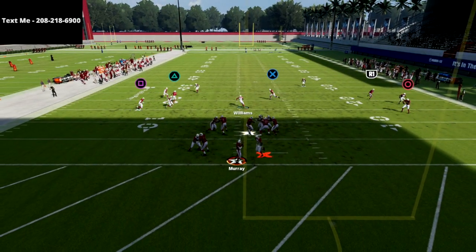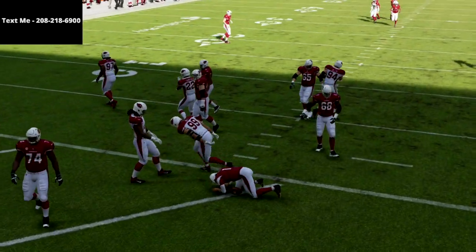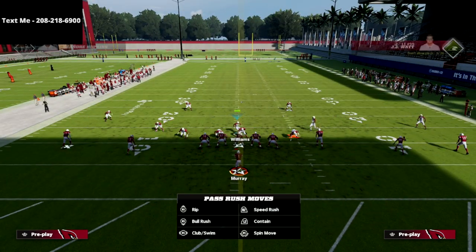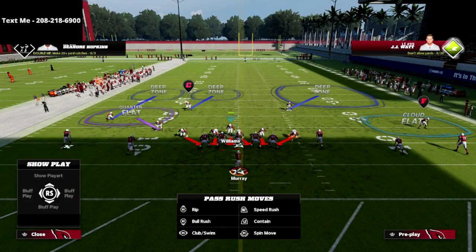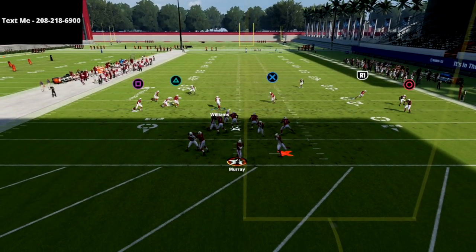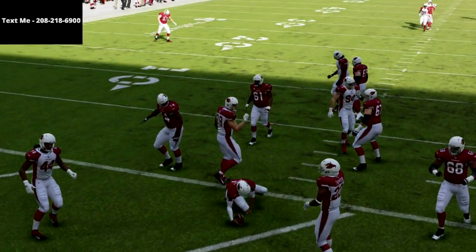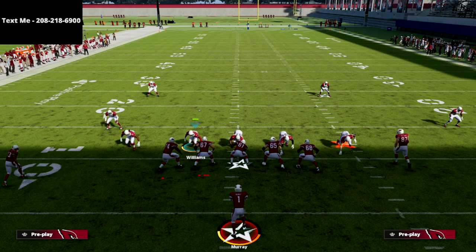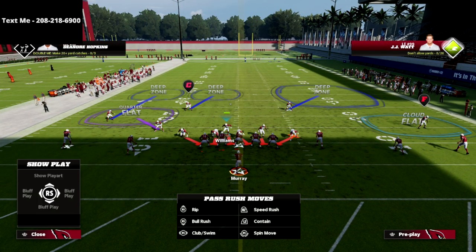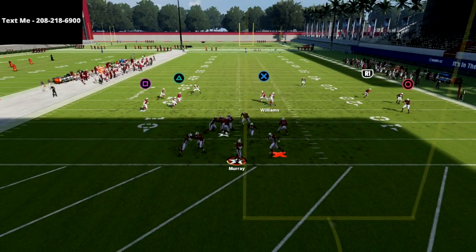As you can see, the A-gap is fighting to come in — and the beauty of this is you're going to guarantee pressure. It's just a matter of getting it to come through the A-gap. There you see it — A-gap and the edge — that's double pressure off of this. All you need to do is flip your play, globally blitz your linebackers, stand right here, and at the snap of the ball you should get double pressure.